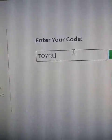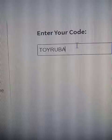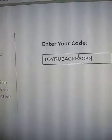First promo code is TOYBACKPACK2020 — all capitals. Press redeem. It redeemed and you got the fully loaded backpack! This is what you get. Looks cool, I might not use that but yeah.